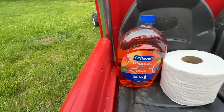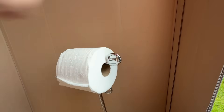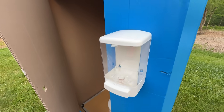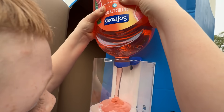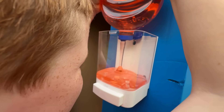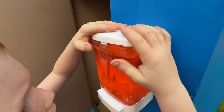Now he needs to restock the supplies. Fresh toilet paper. And let's fill the soap dispenser — take off the lid, then pour in the soap. It's full.